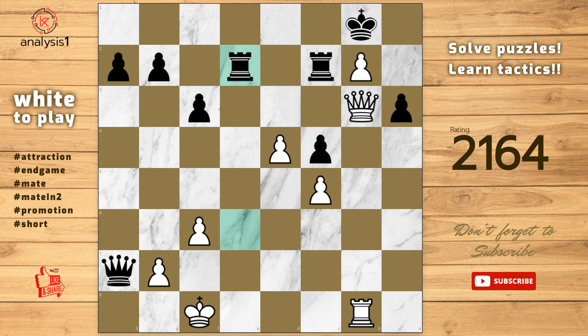The answer is Queen to h7, check. King takes queen. Pawn promotes to queen. Checkmate.